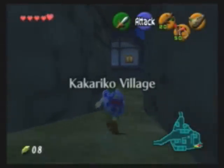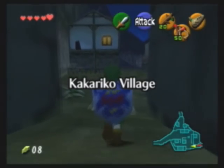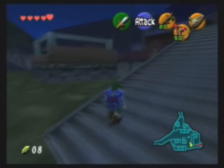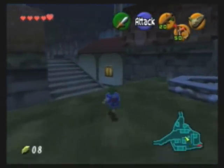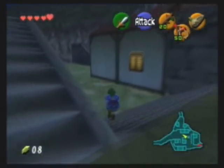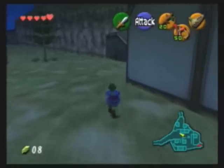Until we get to Adult Link, of course. So get used to it. Back in Kakariko Village, we just have one more Skulltula to get, and then we can play the Sun Song.